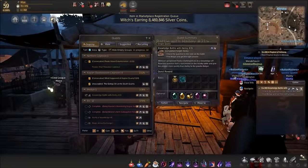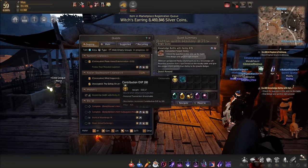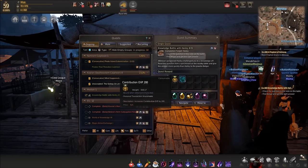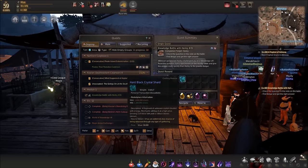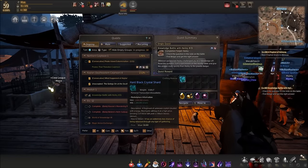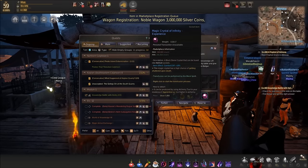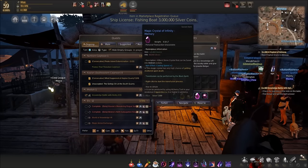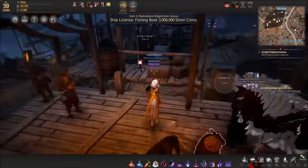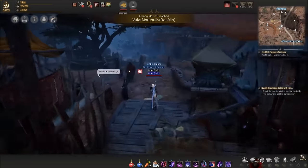This is the last question. We get 200 more contribution at the end. If we've gotten 20 every single quest that's already around 400 plus 200 more, plus a Hard Black Crystal Shard as a bonus reward - that was added when the quest came out. There are optional rewards - make sure you click the experience one if you're doing this quest.